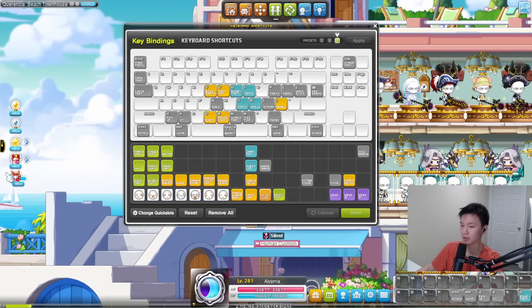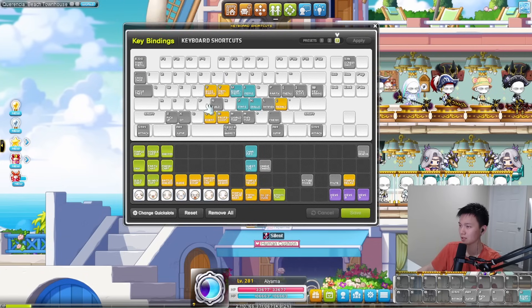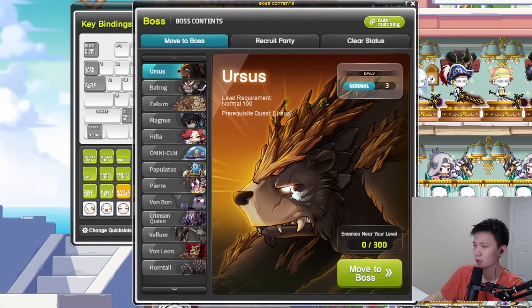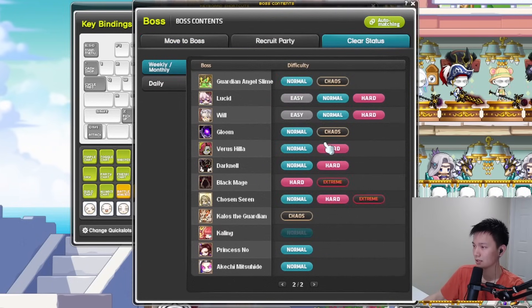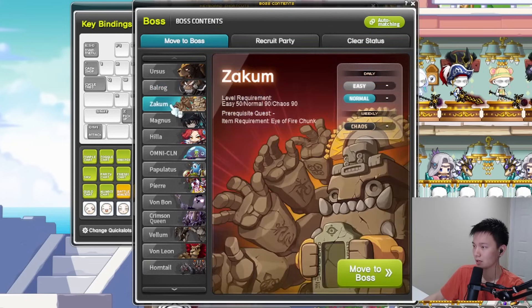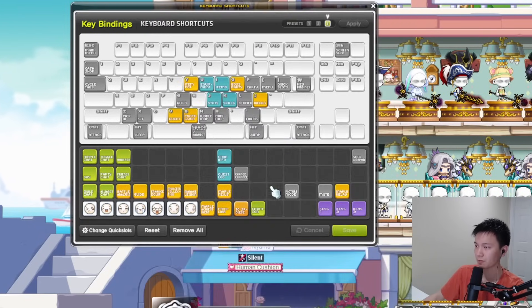As for the yellow keys, I only bind a couple. What ends up happening is — oh, I do use boss party. Boss party is fairly important. It opens up this menu, which is super useful. It tells you which bosses you have cleared for the week, and you can queue for the boss like this, or even click and then move to boss. That's pretty important.